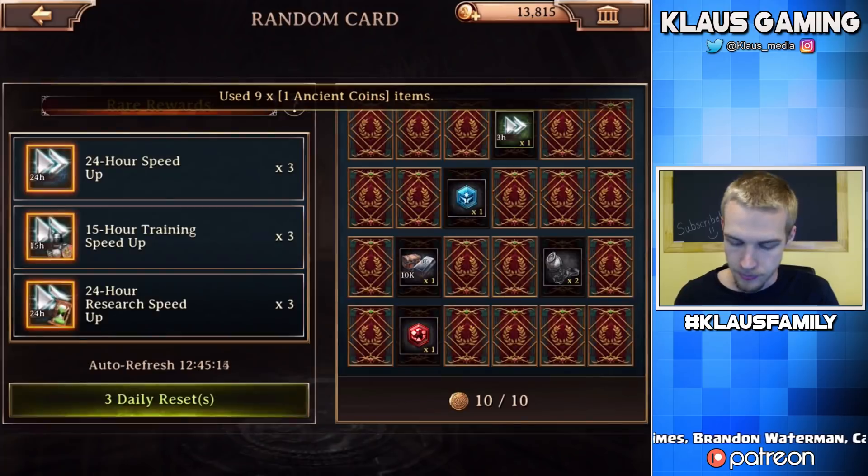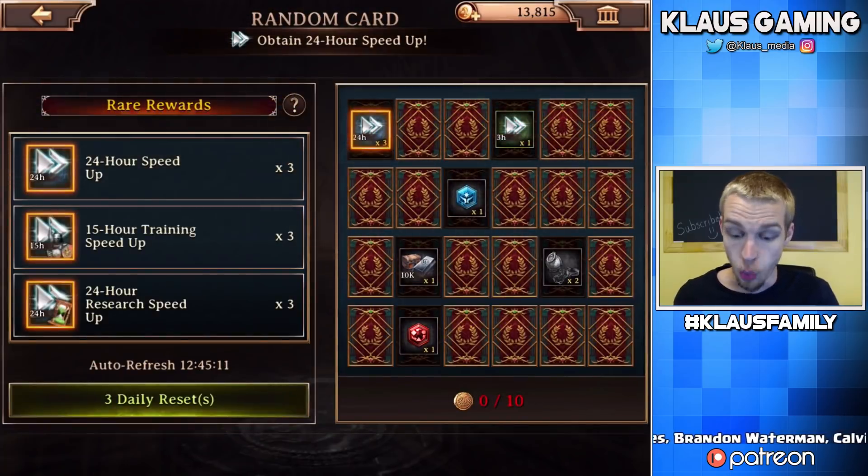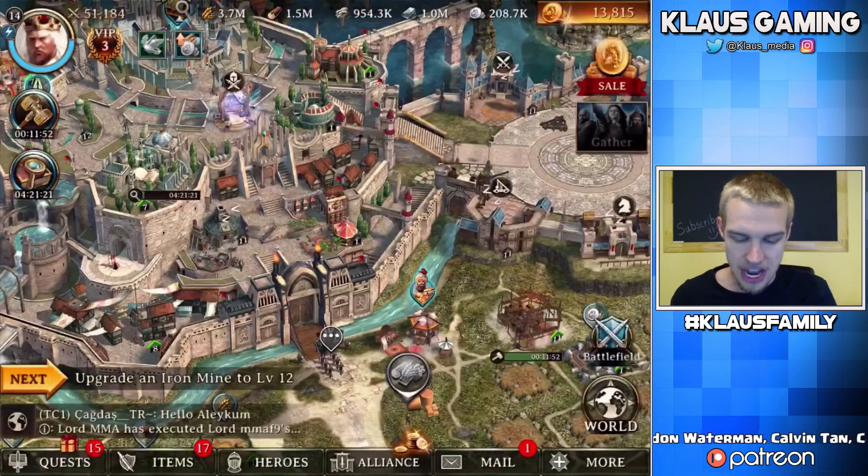Now we can flip the cards. Let's flip the top card — a 24-hour speed-up times three! So if I've got a building that's going to take three days to finish I can finish it immediately with that, and it didn't really cost me anything. That is awesome — definitely the best one I've found so far. Yeah, the inn is cool.